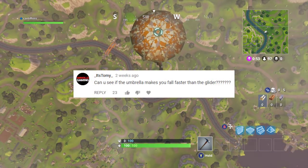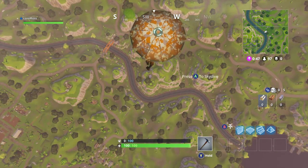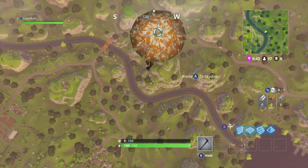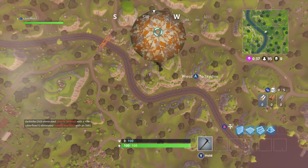Is going forward — does that lower you to the ground quicker? Does spiraling make you go down quicker? We're going to test this by doing a very repeatable test: jump out of the bus and then fall all the way down with the umbrella out, so it's the longest amount of time we're going to be in the air.